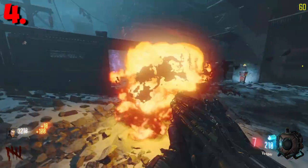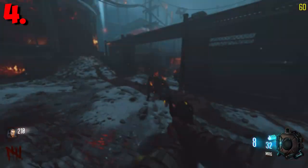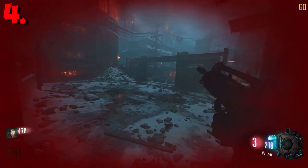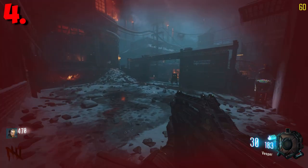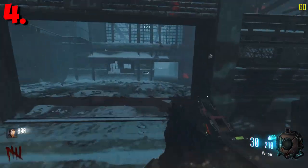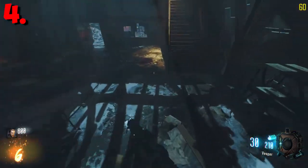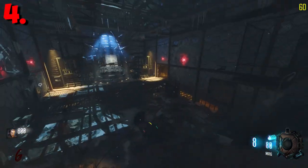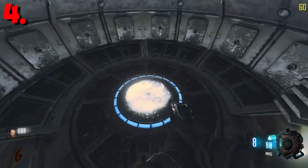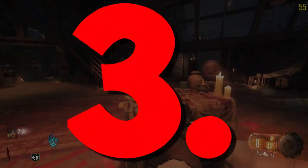On top of that, you cannot do any major easter eggs without power — you can't get perks to help you, you can't pack-a-punch weapons to fight hordes, and you can't access key parts of the map needed for easter egg steps. For example, Buried requires you to reach a specific gate that needs power to proceed, and same goes for Der Riese and That's-a-Boo.